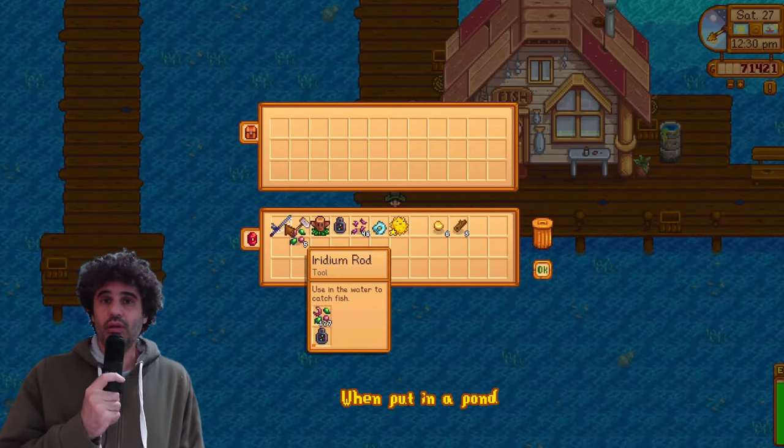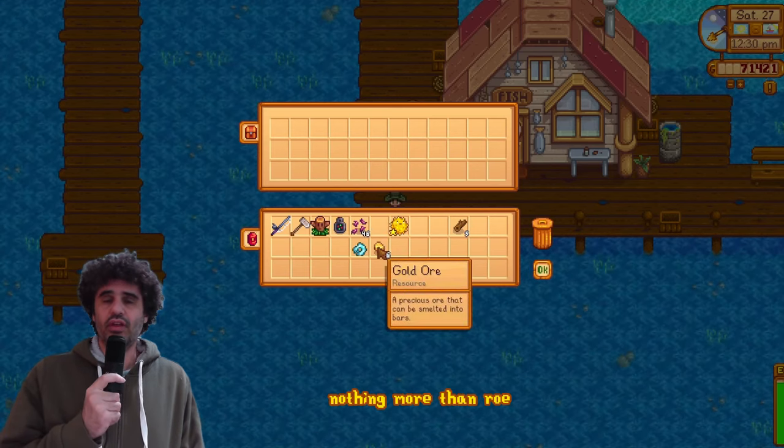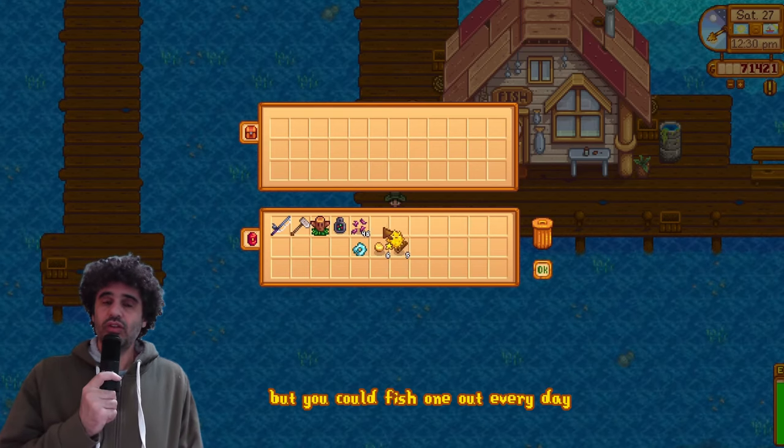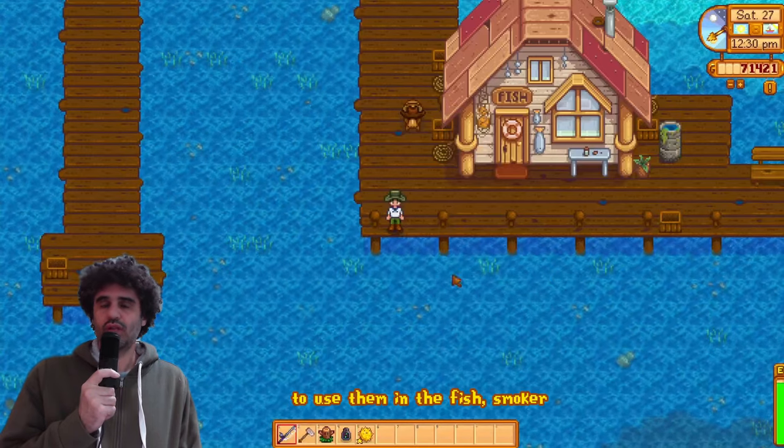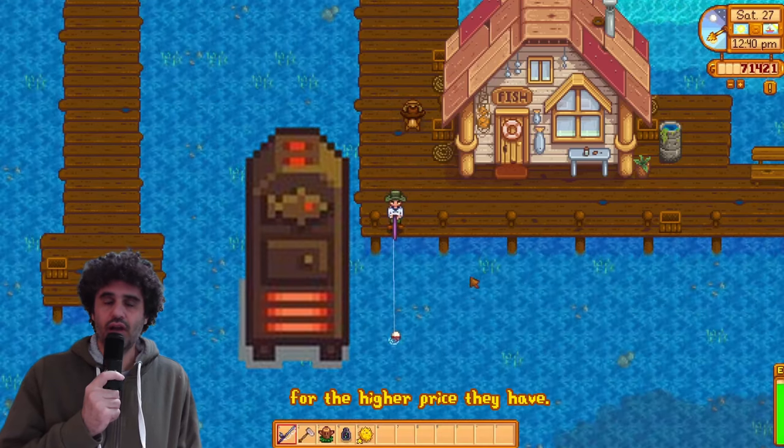When put in a pond the puffer fish will produce nothing more than roe, but you could fish one out every day if you reach level 10 to use them in the fish smoker for the higher price they have.